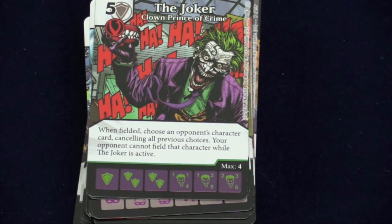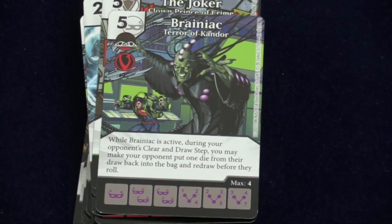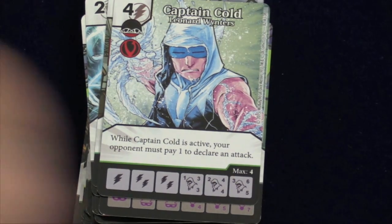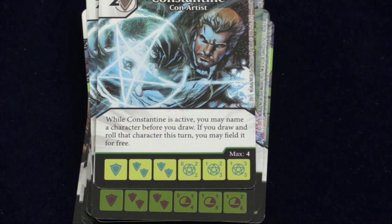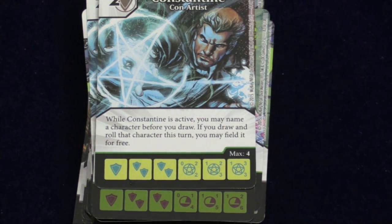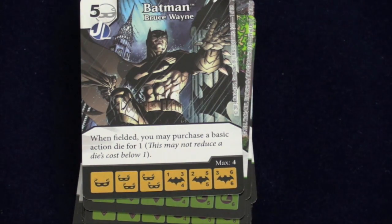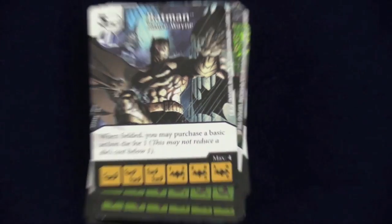There are a lot of cards designed to annoy your opponent. The Joker can pick a character — your opponent can't field that character while the Joker's active. 'You got Superman? Well, he's not coming out.' That's a really powerful ability. Another Brainiac version forces your opponent to put one die from their draw back in the bag and redraw — crazily annoying. Captain Cold makes your opponent pay one to declare an attack, every time. Lex Luthor makes your opponent pay two to use basic action dice. One Constantine version lets you name a character before you draw — if you draw and roll that character this turn, you can field it for free. Another Lex Luthor lets you reroll a used basic action die and get it back if it shows an action face. Batman, when fielded, can purchase a basic action die for one.